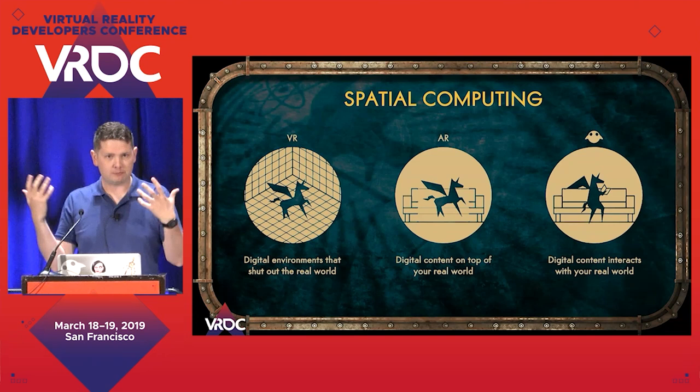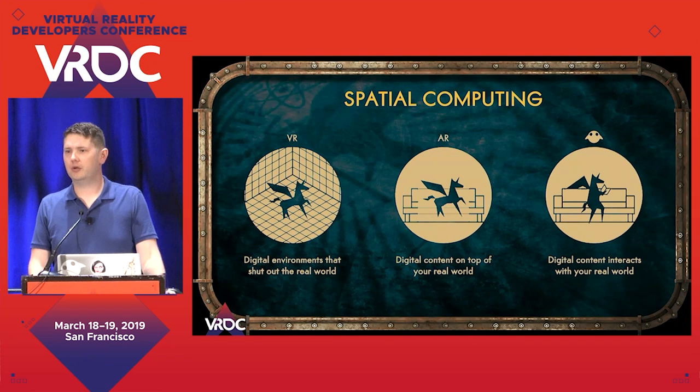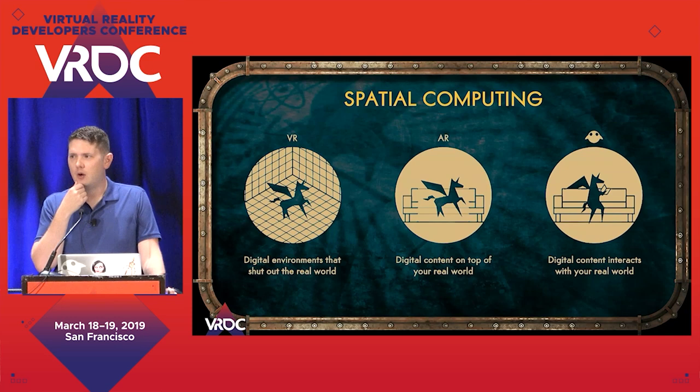So just to clarify: spatial computing — what do I mean by that? VR is a completely digital environment. It shuts out the real world and takes you to a whole different place — amazing for immersion. Augmented reality is geospatially aware; it knows about the world and can tell you some information about what's around you, but doesn't actually integrate with the world. Spatial computing and mixed reality really does — it's digital content that interacts with your real world. That's where the excitement came for me: how are we going to put games into your house, your office, the spaces around you?